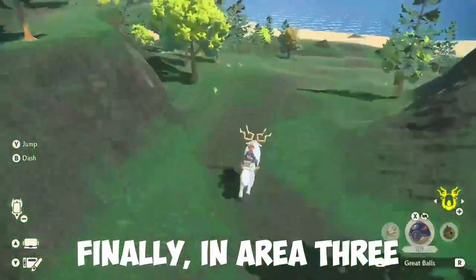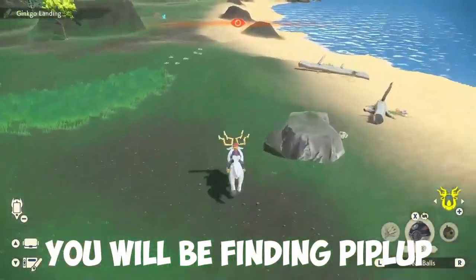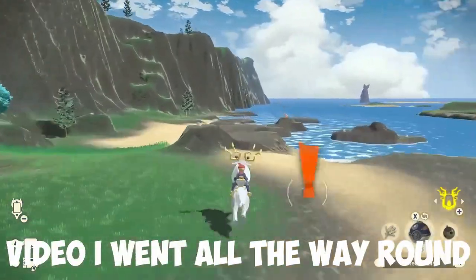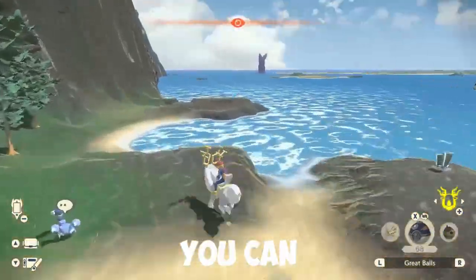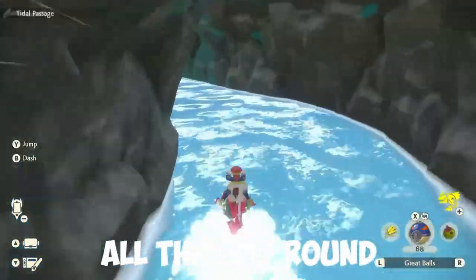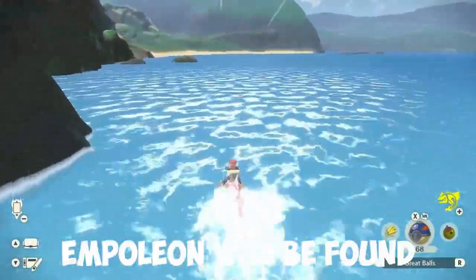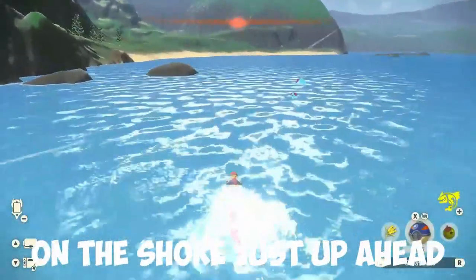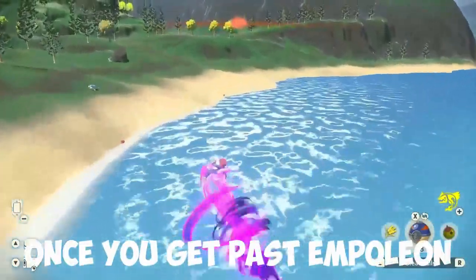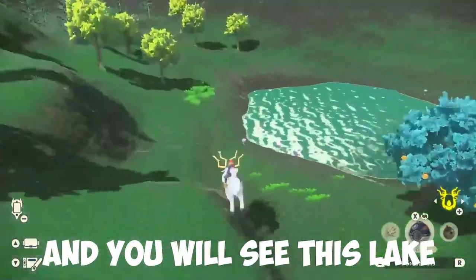Finally, in area 3, the Cobalt Coastlands, you will be finding Piplup. Piplup is quite close to spawn — for the sake of the video I went all the way around. You can glide up the mountain, but I decided to swim all the way around and go through this little crack in the mountain. Empoleon will be found on the shore just up ahead, and once you get past Empoleon you can go up and to the right and you will see this lake.